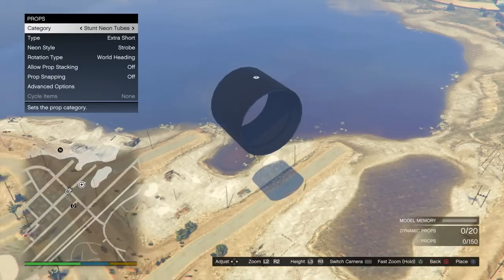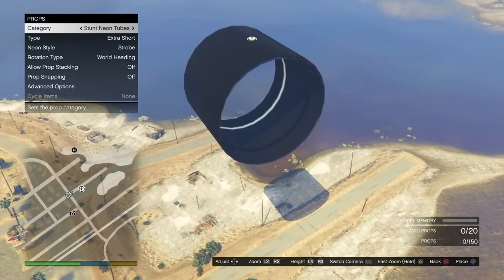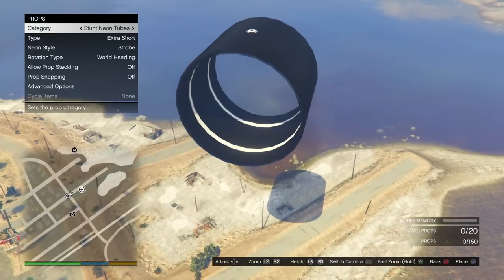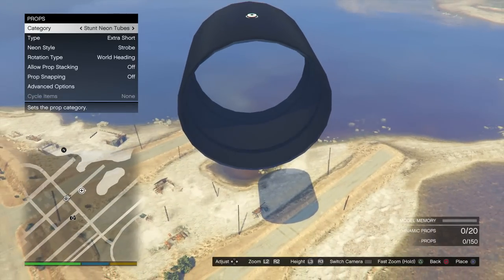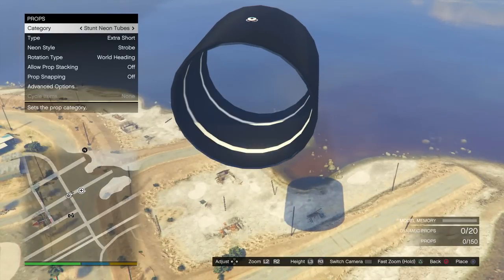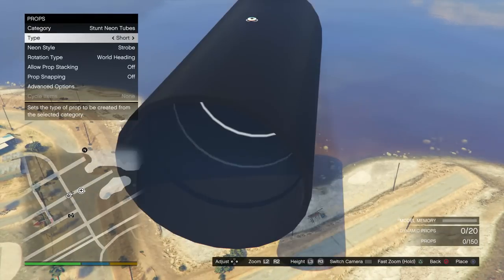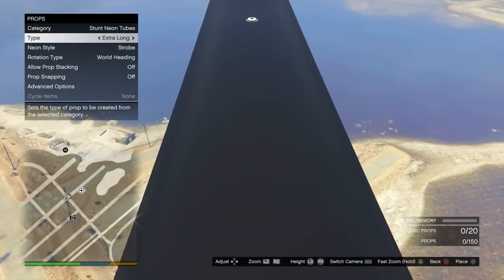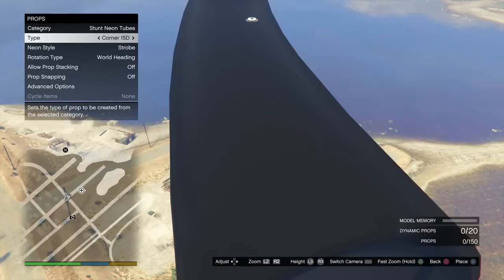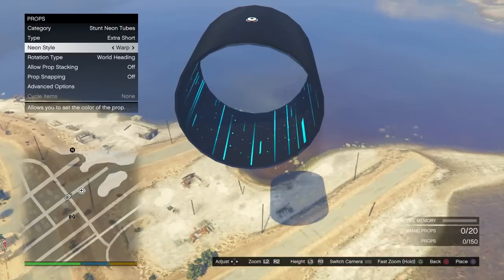Obviously last week we got the special vehicle circuit update, and today Rockstar has added the Rocket Voltic, Ruiner 2000, and Blazer Aqua in the Stunt Race Creator. They've also added a bunch of new props designed to highlight these vehicles' unique abilities, including hurdles, boost refills, and explosive crates. New psychedelic stunt tubes will send racers on a trip through alternate dimensions, while destructible walls will leave some serious carnage in your wake as you power your way to victory.